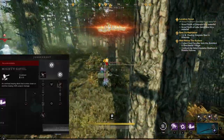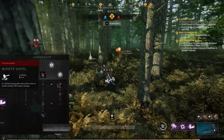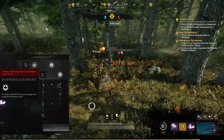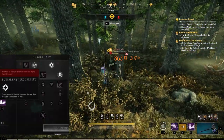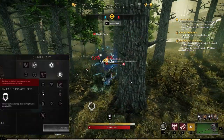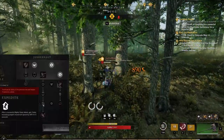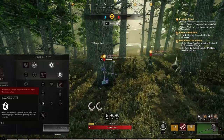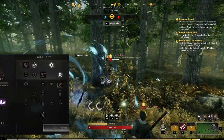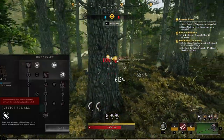The next ability is Mighty Gavel — an overhead attack that does a lot of damage, but it has a long animation. As you upgrade it, you can do more damage to targets under 30% HP and increase stamina damage so your target can't dodge as much. You can also increase your movement speed to catch up to enemies or reset if needed. The 'Justice for All' upgrade adds a second attack that deals 200 weapon damage, which is a lot.